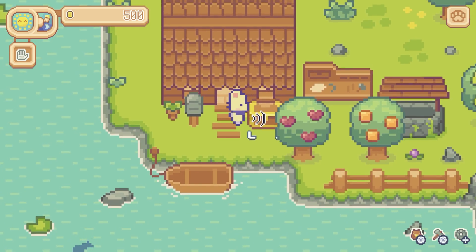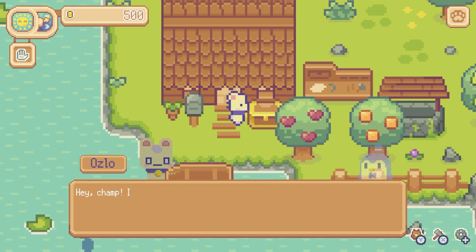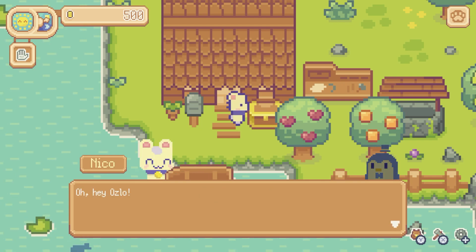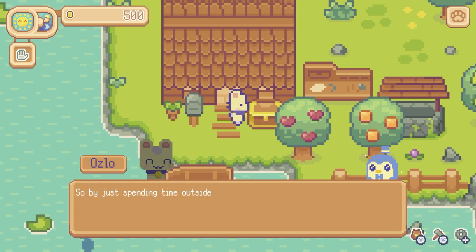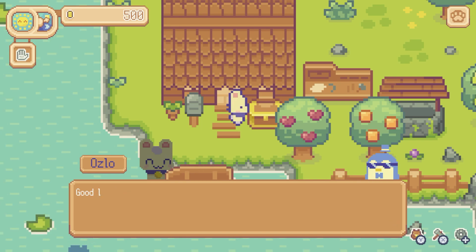We have a chest. Is that my walkie-talkie? Oslo says: 'Hey champ, it's your pal Oslo, just trying out the range on these bad boys and it seems to be working great.' Hey Oslo! 'Don't worry about changing the batteries — these puppies are solar powered. So by just spending time outside every day, you'll be keeping the walkie-talkie fully charged.'